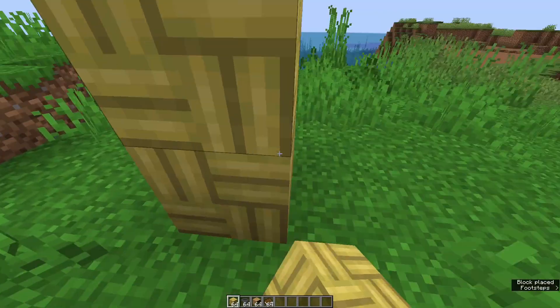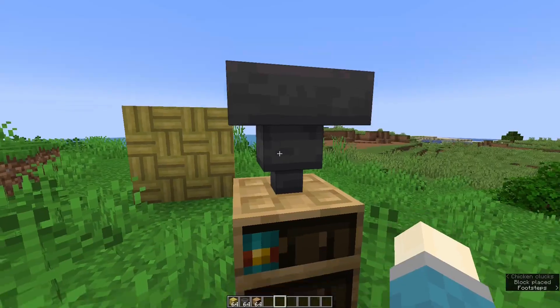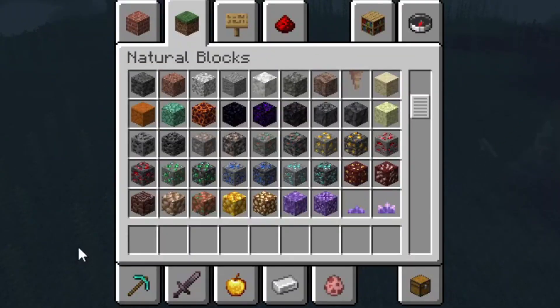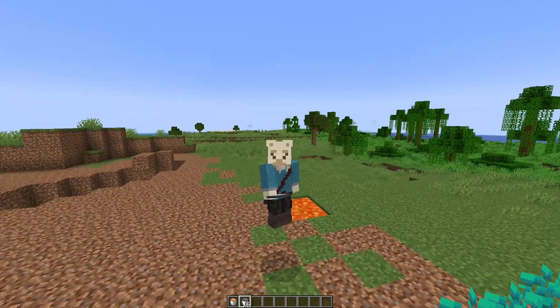Bamboo Mosaic Blocks can now be used as Furnace Fuel, and placing a Hopper on top of the Chiseled Bookshelf and filling it with books will actually fill up the Chiseled Bookshelf. We've also had some changes to the creative inventory, like the reordering of ores and the addition of Chains and Amethyst Blocks inside the building blocks section.